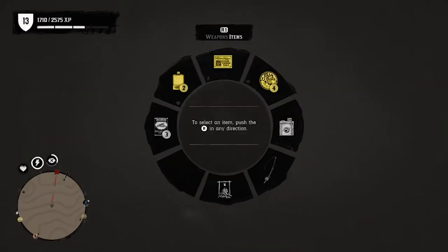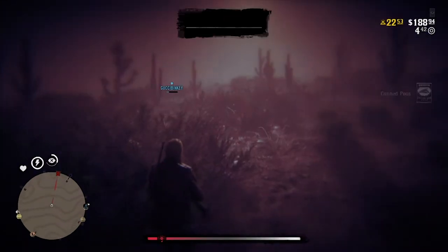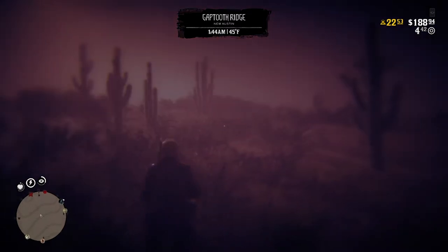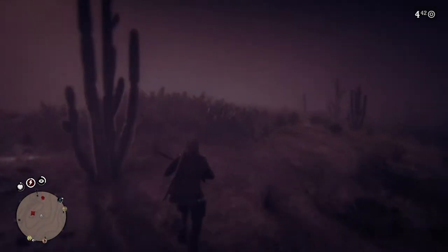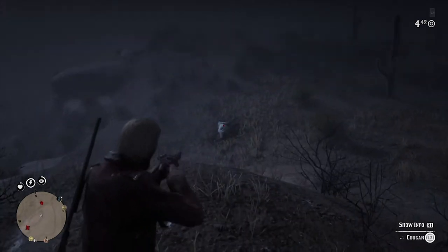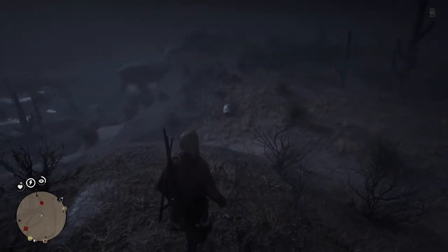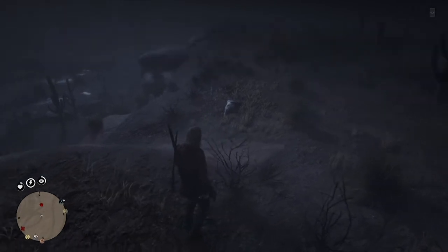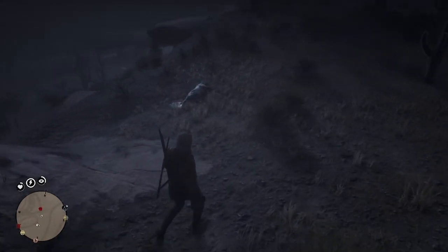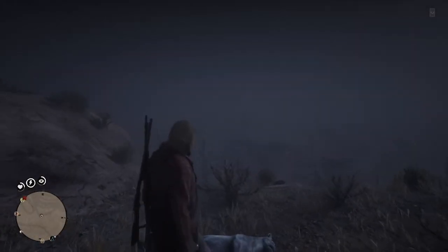I accidentally let the cougar wake up and get me, but luckily it didn't kill me. I've been noticing that they're not really one-shot kills if you spam circle hard enough - or B if you're on Xbox. Anyways, I shot the cougar and it's bleeding out now. If I find another three-star or two-star one, I'm simply just going to skin this one - I'm not going to carry it in with its full body. So we're just going to wait here for this guy to die.